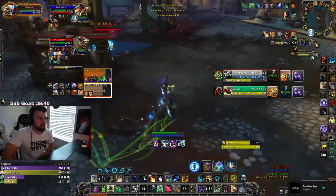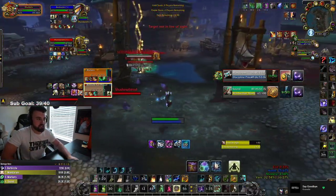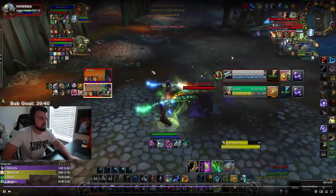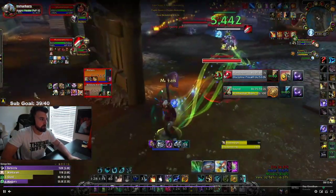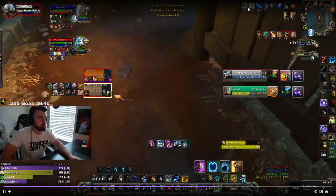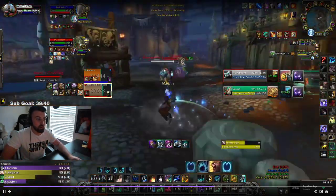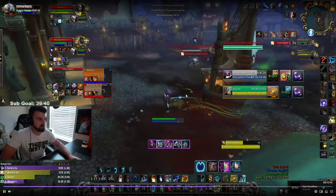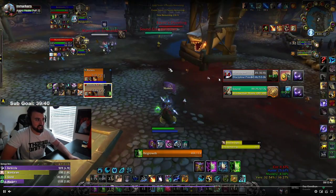This is just hiding. Anytime I get the chance — the second I see this guy even move towards me, I'm going to press travel form and cancel form and start running. Travel form, cancel form — bam, I'm running again. Go bear form, I still have my speed. Stampeding Roar. Travel form, cancel form — I'm running at literally faster than mount speed.